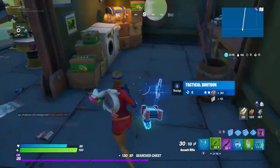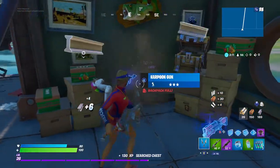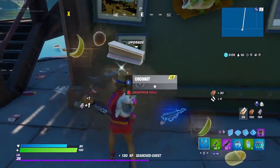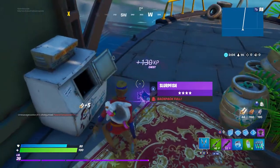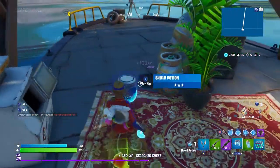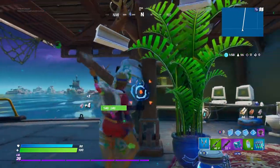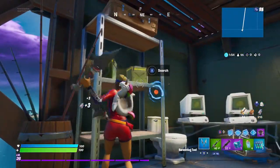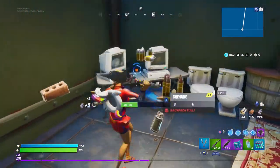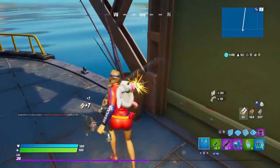I get another chest with a blue tack — don't need that since I got the purple tack — and a ton more food and more slurp barrels; there are two more. I got a slurp fish from a chest too, which is huge. We already have full shield and there are still a couple barrels left. For duos this might be a bit light on loot, but for solo this is one of the best spots.